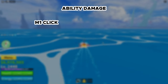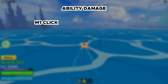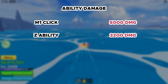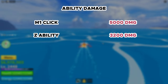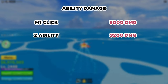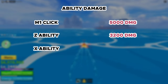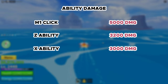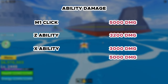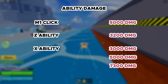The Bazooka's M1 click is one of the highest in the game at 5,000 damage, due to its very long reload time. The Z ability does 3,200 damage, and since M1 actually does more damage than Z — which also has an 11 second cooldown — you don't really need to use Z much. The X ability varies by distance: 3,000 if near the NPC, 5,000 if hitting the ground nearby, and 7,300 for a direct hit.